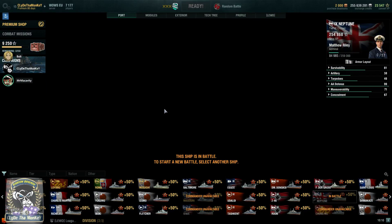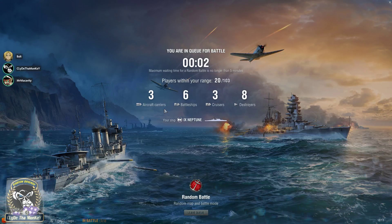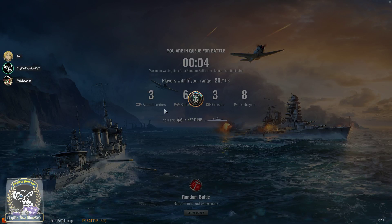The best torps are 8km Shima torps - it's risky as hell. I would say 8km is the best, but those are meme torps. They can be really effective, but they can also be ineffective. If you get to jump on someone with those, holy crap, good luck dodging. But you also want to use the torps for area denial, that's why the 12km are perfect, because it does everything.